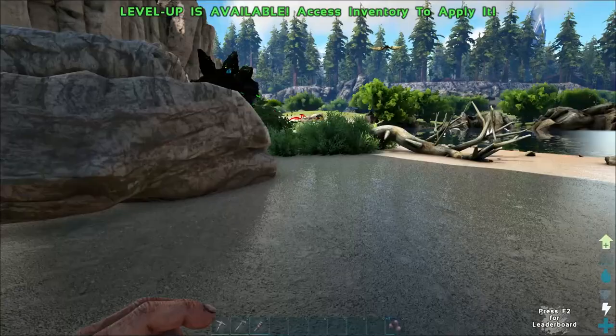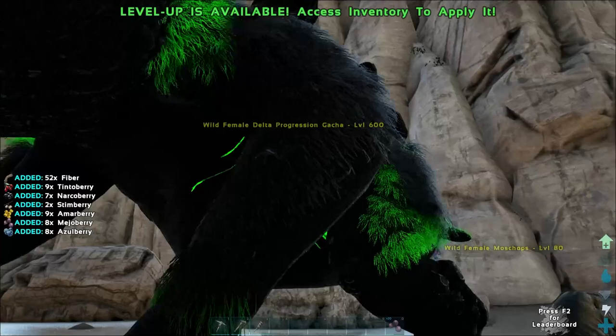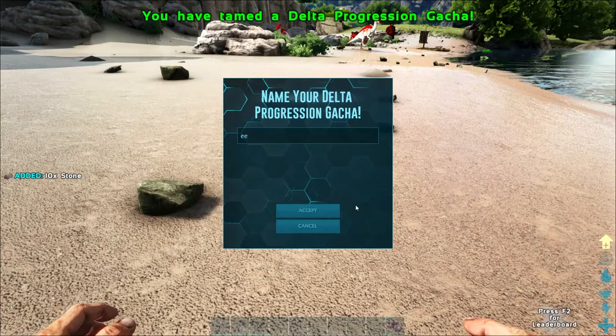Could you be our first tame? Give us a ride? This is a Delta Progression Gacha. Do you want some stone? I have stone. I think you did eat it — I need more stone. We can get a gacha right away! We did get it — yeah, we got a gacha! An 897 gacha. We're unbeatable.